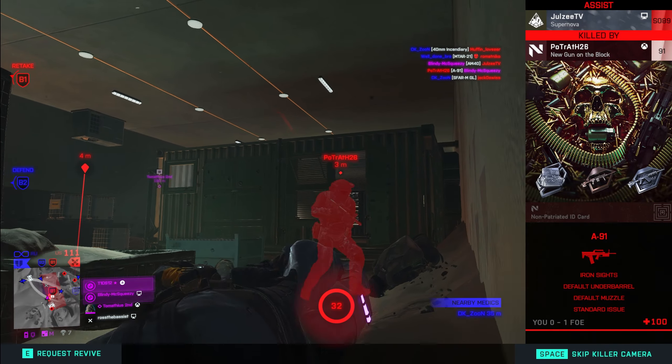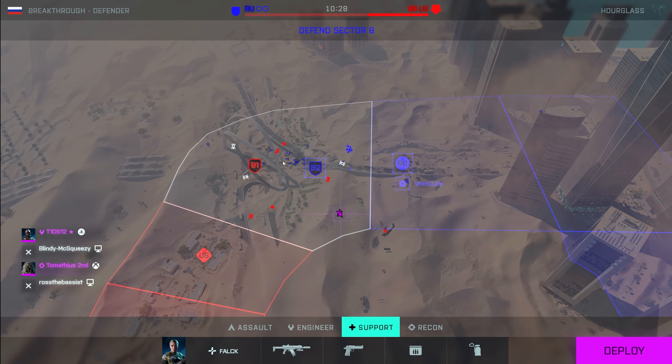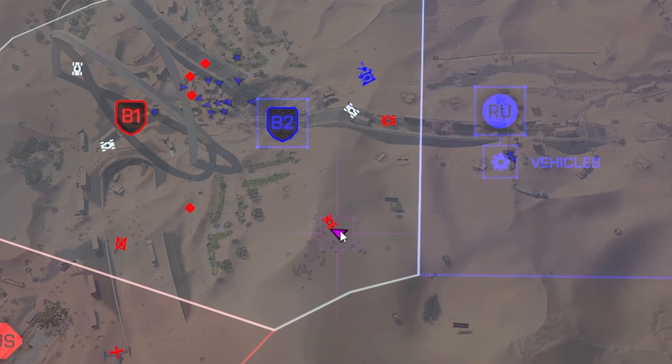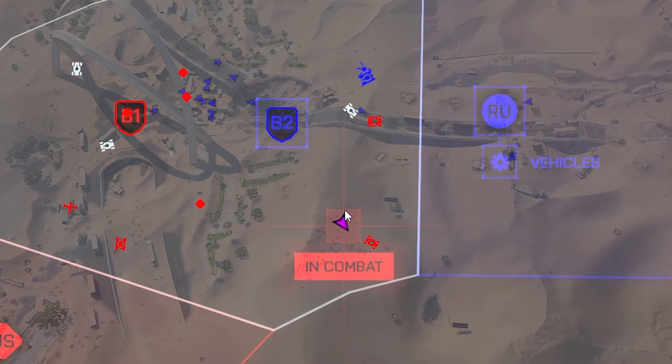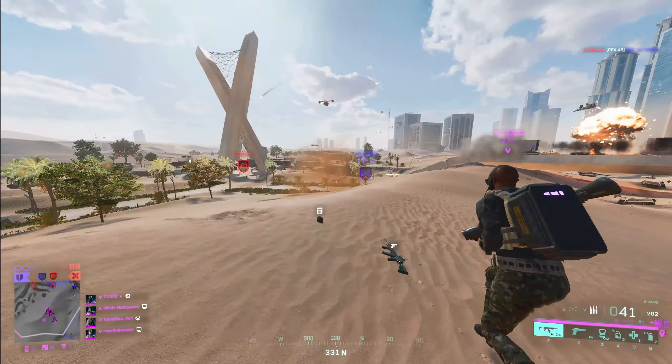We need to try and get back around there somehow — me and you literally held that entire top point. Did he just run you over? You can shoot him out of that by the way. I'm trying, but all I've got is a sniper and a pistol.